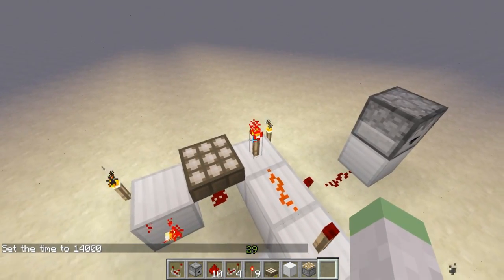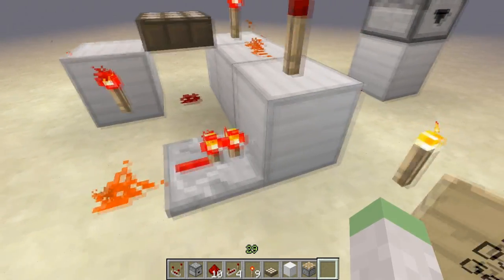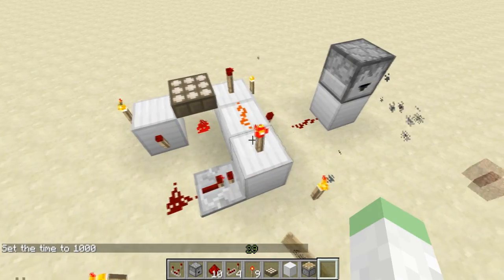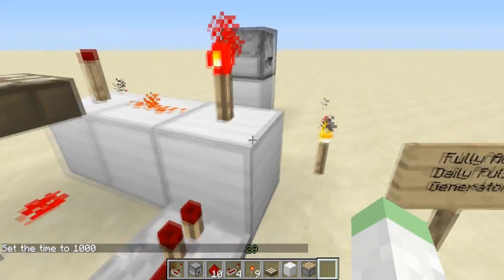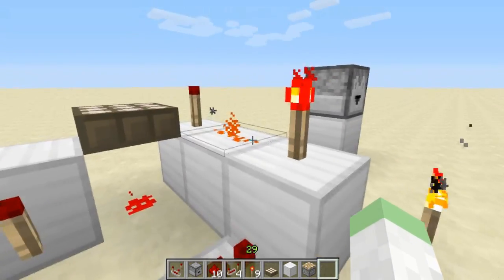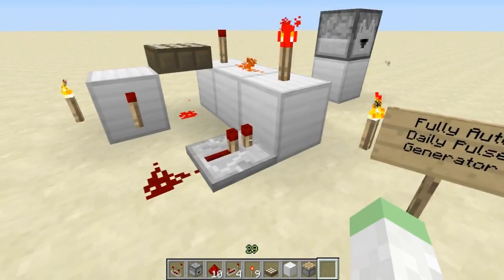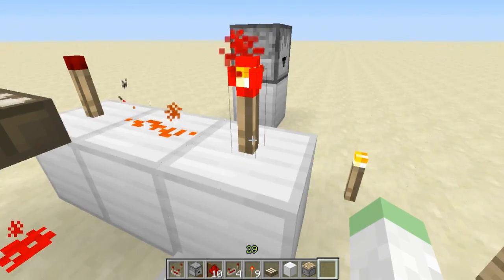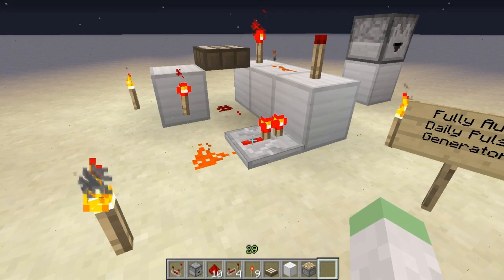You'll notice the left and right inputs of the AND gate flip — this one is on and this one is off, and nothing happens. However when I change it to daytime with 'time set 1000', we get an output. The reason is a repeater adding a slight delay to one input. This delay prevents activation when changing from day to night, but when changing from night to day in the morning, it gives just enough delay so there is a point where both torches are off, allowing the output to send a signal.